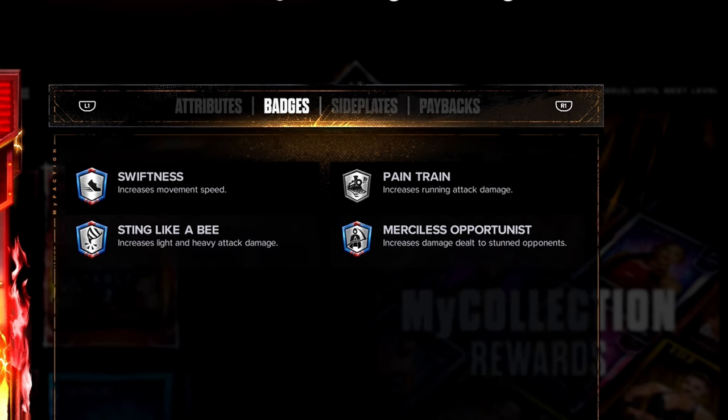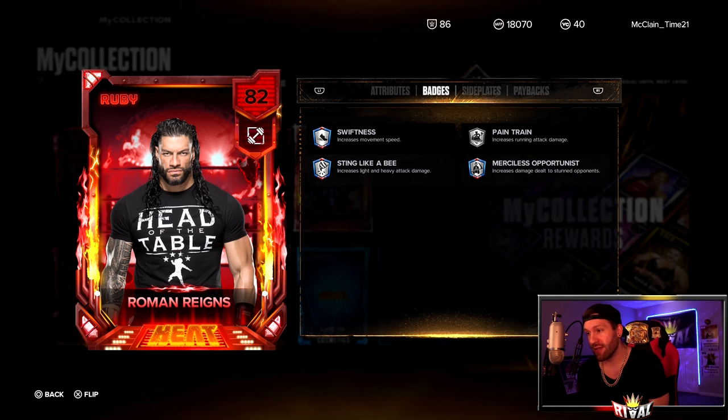Now there are a couple things that are missing, but let's take a look at the badges he does have. If we're talking attributes, badges, paybacks — I do value the badges the most. He's got a level two Swiftness, Merciless Opportunist, and a level one Pain Train. Badges go up to a level four, so level two — honestly, not bad. And the fact that Sting Like It Be and Merciless are both there, that is a deadly pairing. I love that combo.